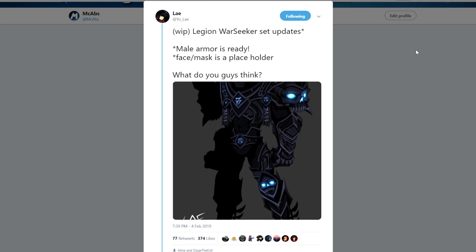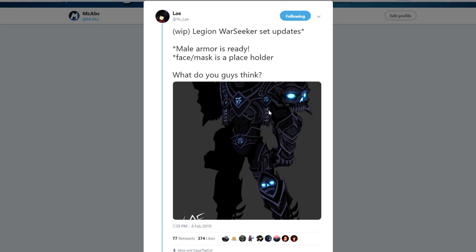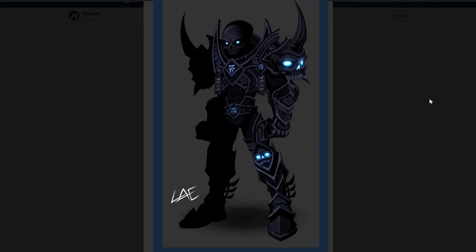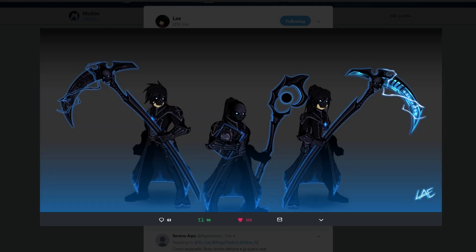Next, we've got Yolay with this armor — it's a work in progress called the Legion War Seeker. It's really nice and supposedly inspired by one of the nation's items. He's also got the Legion Spellcaster set, which looks really nice and clean too.